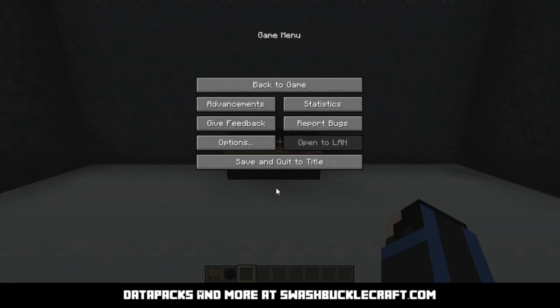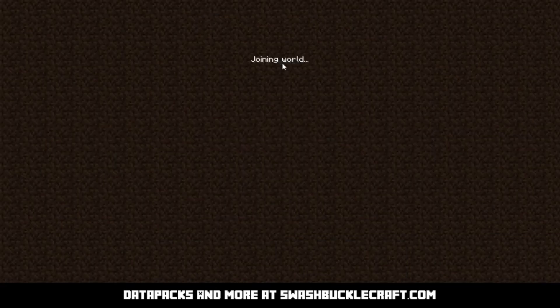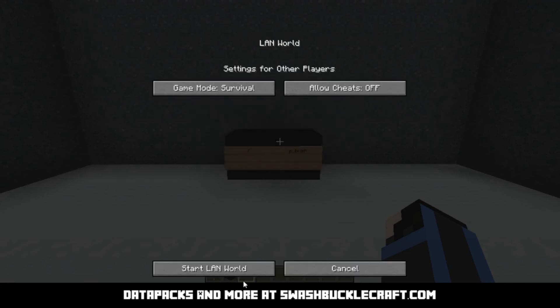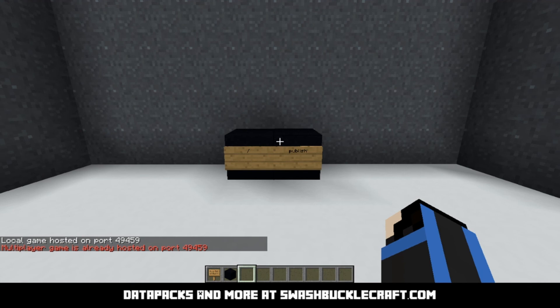You can also do this through the menu. It obviously doesn't have that option because I have already opened it. But if we reload the world, it'll unpublish it and you can do 'open to LAN' and then start it. And now if I try to do slash publish, it won't let me because it's already done.